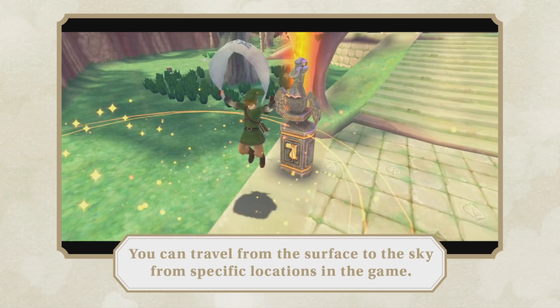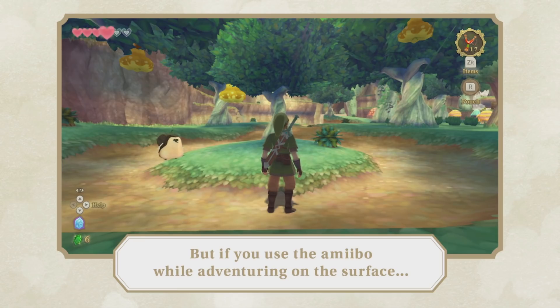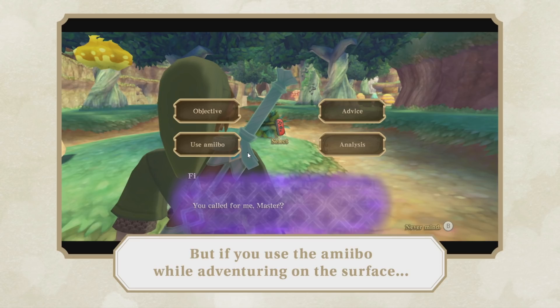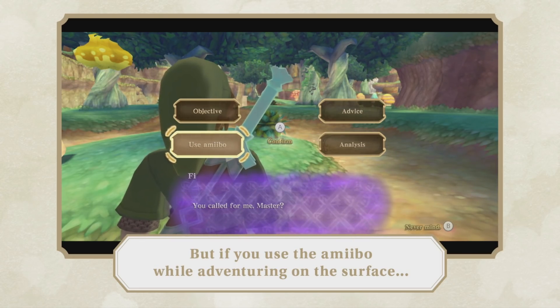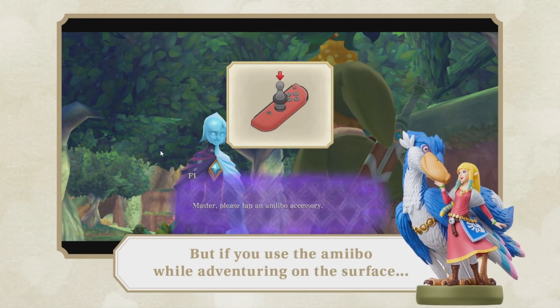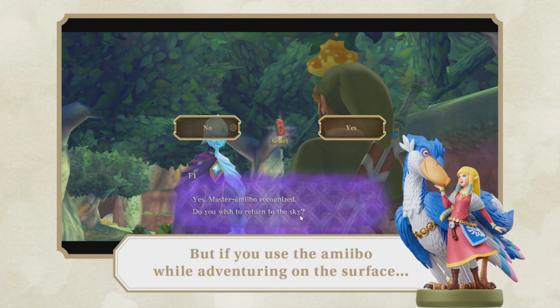So this is a mechanic that's in the game. And with this new Zelda and Loftwing amiibo, you can first call Fi — this is interesting — and then you can select the use amiibo option, which will give you the ability to scan an amiibo accessory with Fi. This amiibo specifically will allow you to return to the sky from places on the surface, is what the implication here seems to be.